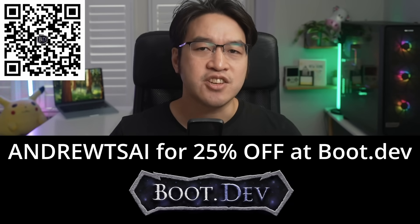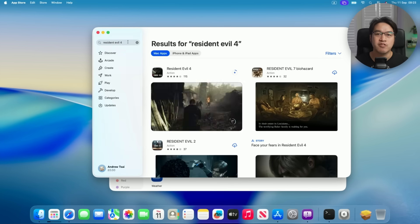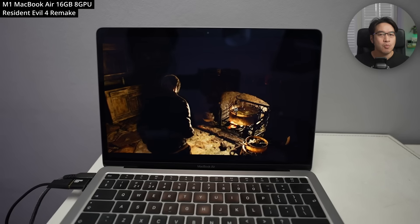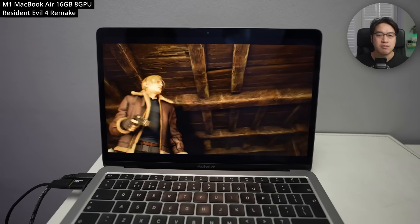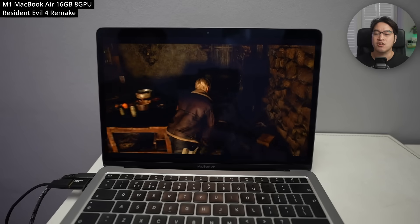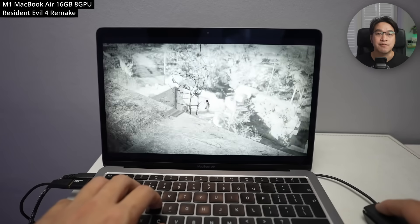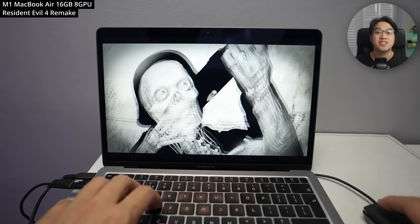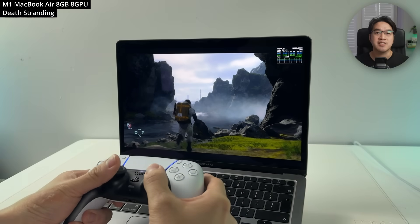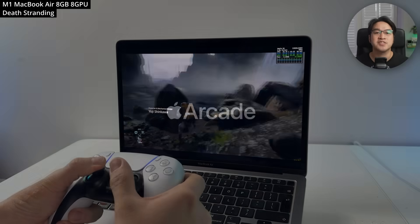Let's jump into the 10 things that you need to do to set up your Mac for gaming. Number one: the App Store and Apple Arcade. The easiest place to start is with the Mac App Store, which has come a long way. Apple's been working with developers to bring huge titles across. Why not test out Resident Evil 4 Remake right now? The first level is free to download and play, and you can pay to unlock the rest of the campaign. Other big games include Sniper Elite 4, Death Stranding, and Assassin's Creed Shadows. All you need to do is log in with your Apple ID and you're all set.